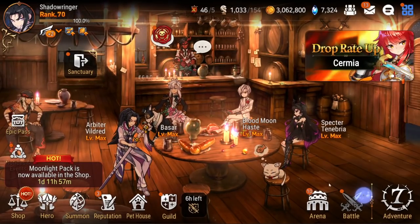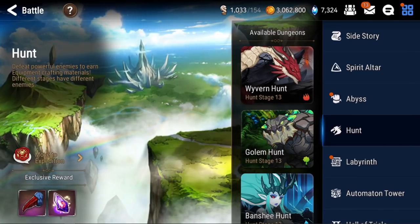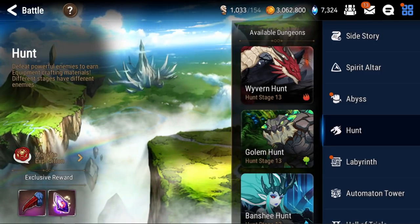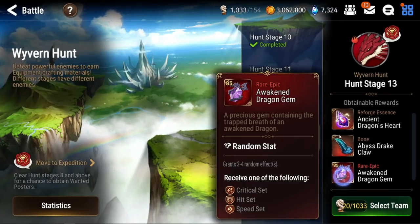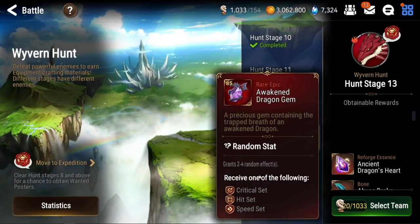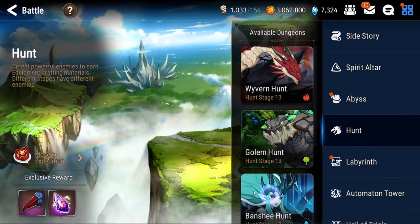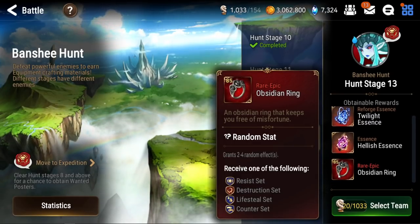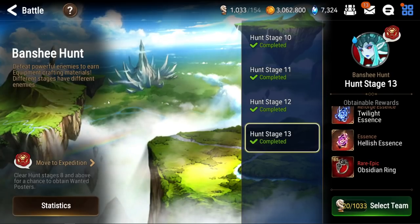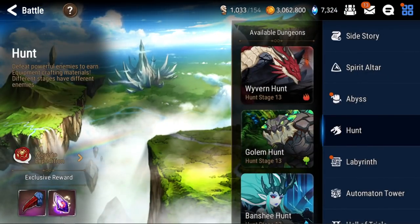That is why Banshee is on such a big uptick. Now, this does not mean that you should ignore Wyvern — by all means, no. Wyvern is still going to be where you spend most of your time because of how general the set is and because some units still need that speed to cycle their skills. But don't ignore Banshee, because if you're a Bruiser-type player, you would honestly benefit more from having a unit on counter set than on speed set. That is all I have for you guys today — I hope you all enjoyed, and I will see you next time. Peace!